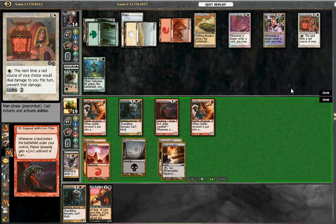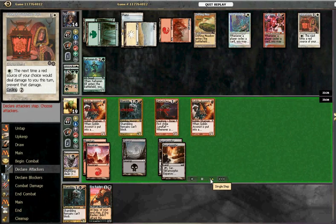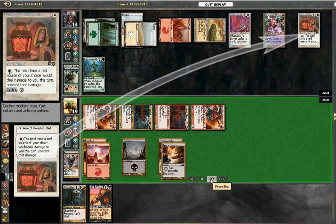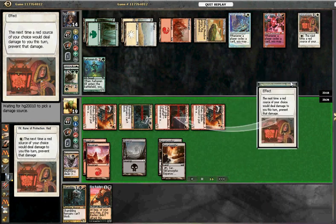There's a Lightning Rift, which we're also not too happy to see. And there's a Rune of Protection: Red, which is basically Circle of Protection: Red — but you have to pay white to prevent the damage. It cycles too, so it's quite useful in this cycling deck obviously, because you can get rid of multiple threats to good effect.